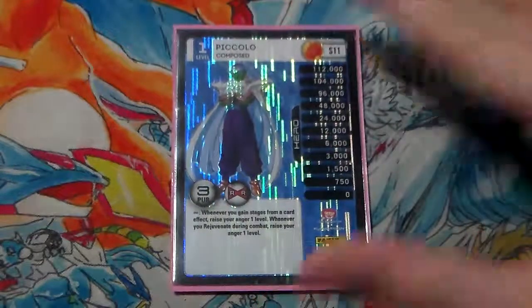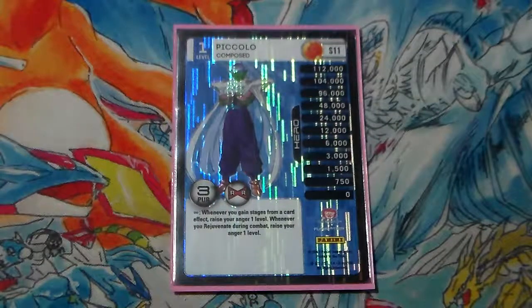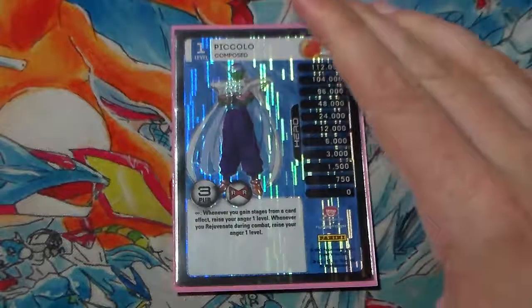We're playing Compose as our level 1. Really solid. It's here to just boost us to our level 2. When we gain stages from a card effect, we raise our anger 1. When we rejuvenate during combat, we raise our anger 1. So with our mastery, if we rejuvenate during combat, we raise our anger 2. It's very, very easy to get off this level 1.